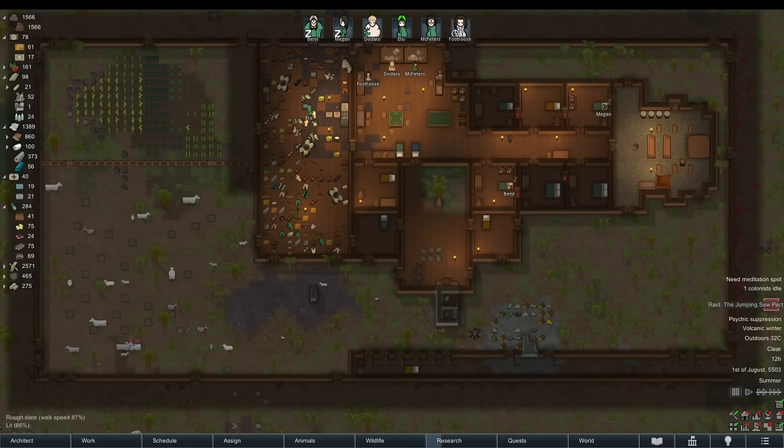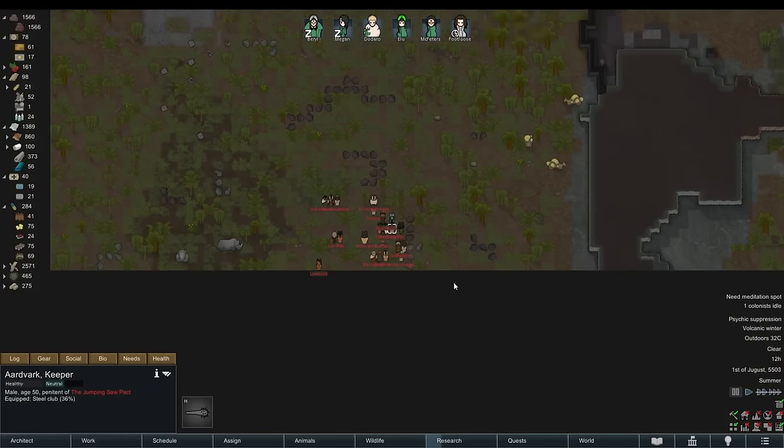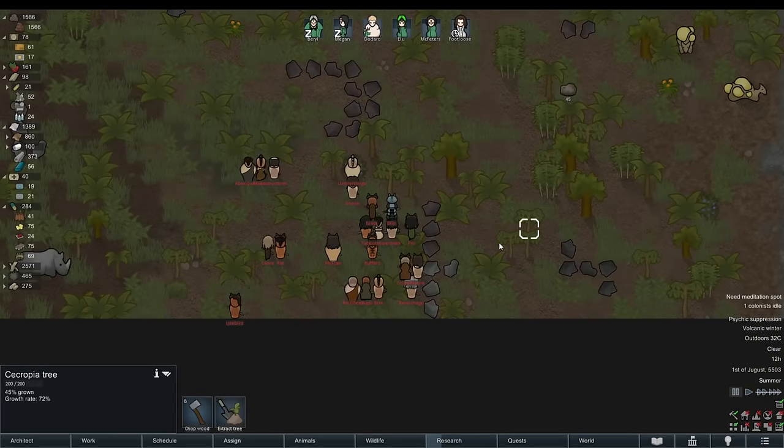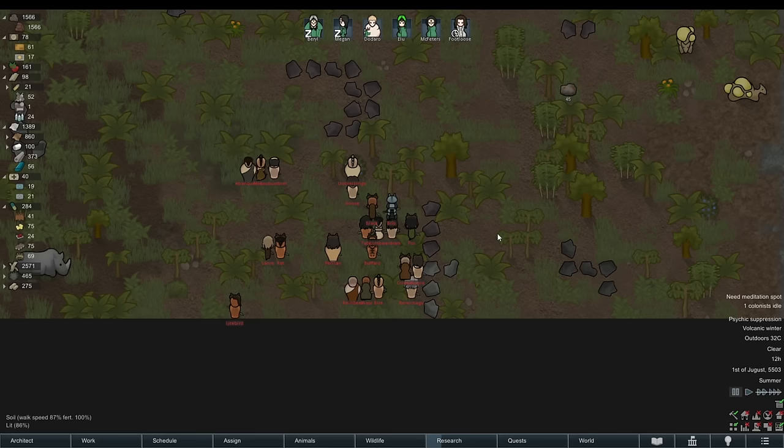This example base gets raids of about 22 tribal enemies. We can throw out some of the useless items and reduce the size of raids by about 25%. By doing this, five enemies simply would not show up to this raid. Let's go back in time and make that happen.